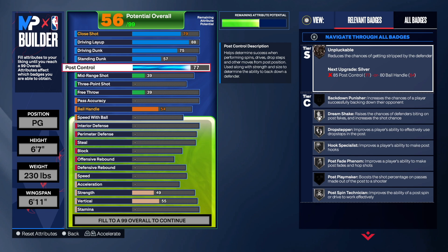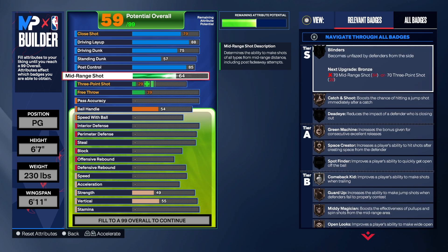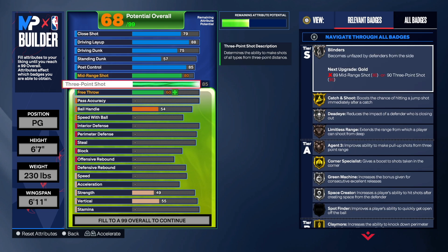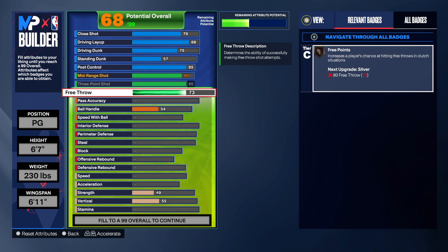Post control — he had 87 and we're going 85. This is Luca, you have to have post game. All the badges on the right are clearly what you want for a Luca Doncic build. Mid-range shot — I decided to only go 80, that's more than enough. We're going to max out the three-point shot at 85 for corner specialist, catch and shoot, and limitless range on bronze. Free throw — going 81.